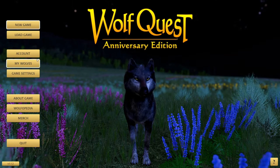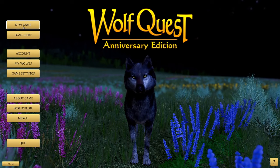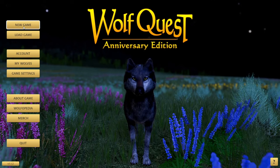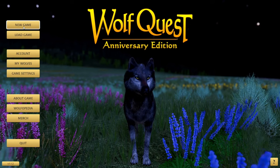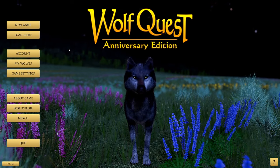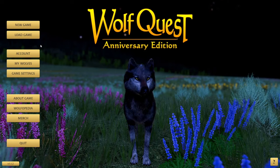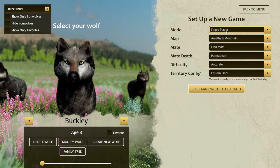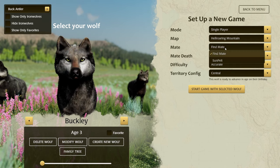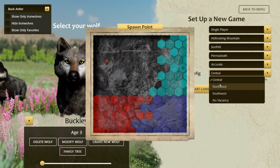Last episode, one of you suggested Amethyst Mountain, and I do want to do that, but I'm sure you guys would want to see the Hell Roaring Mountain DLC first because I've been so excited for it. We're going to dive into this together — I've never had any experience with it. So, single player, Hell Roaring Mountain map, going with Sun Pelt, permadeath accurate.